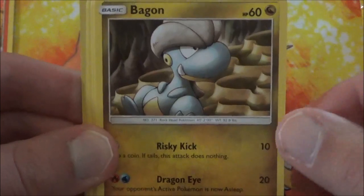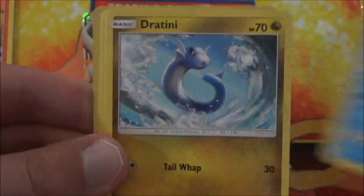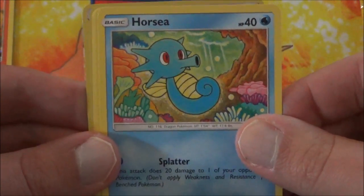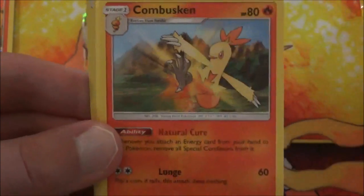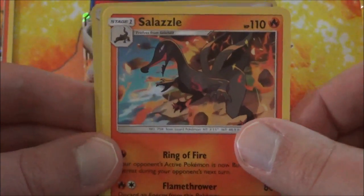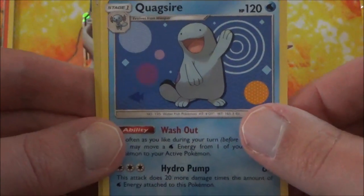Bagon — only one artwork for Bagon this time. Totodile. And this one's the second artwork for Horsea — this one's kind of just chillin' out. Combusken. Salazzle. So we got the Solandit-Salazzle line, and a Quagsire with the cool background — it's waving high.